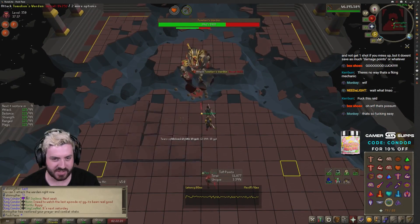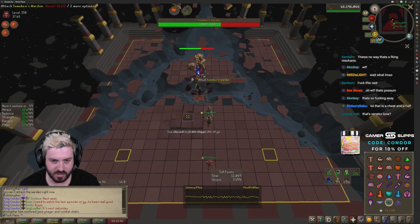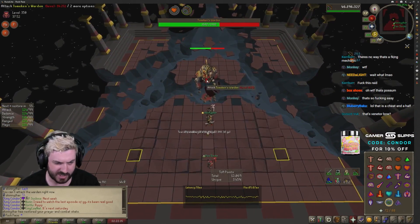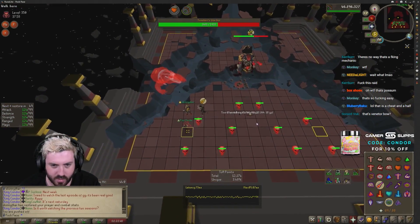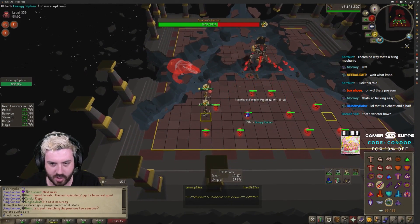That way the skulls don't damage the boss and you get more damage out, so you get more points. For any line, you only need to run three squares. You stand on this line here, or on that side — doesn't matter — and just click so you run in. That's all you do, spam click.